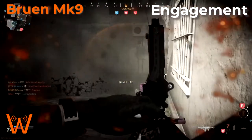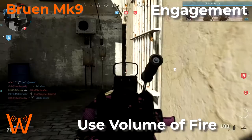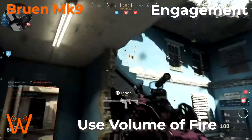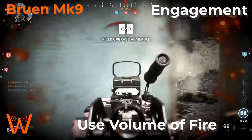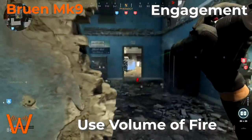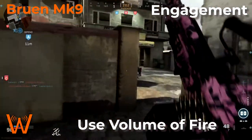The last thing to focus on with the Bruin is to use volume of fire. The Bruin has a lot of ammo — it's an LMG, so take advantage of this. Don't be conservative with your ammo. Shoot until your enemies are dead. If you're in a longer fight, overwhelm them with your volume of fire. Don't stop firing even if you're behind cover. Use pre-fire. Unless they're using an LMG, they will have to stop and reload long before you do. This gives you an advantage in longer fights and makes them feel like they're being pinned down by half a team.